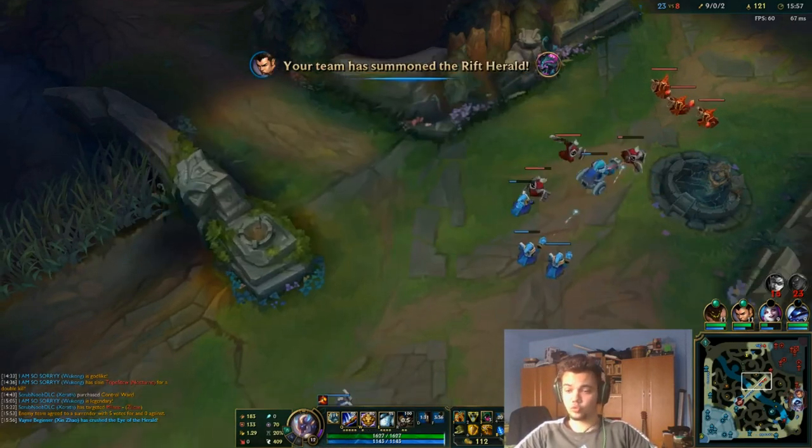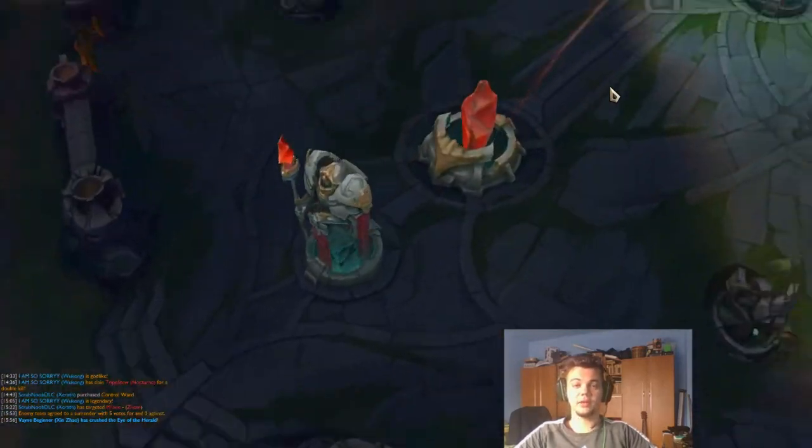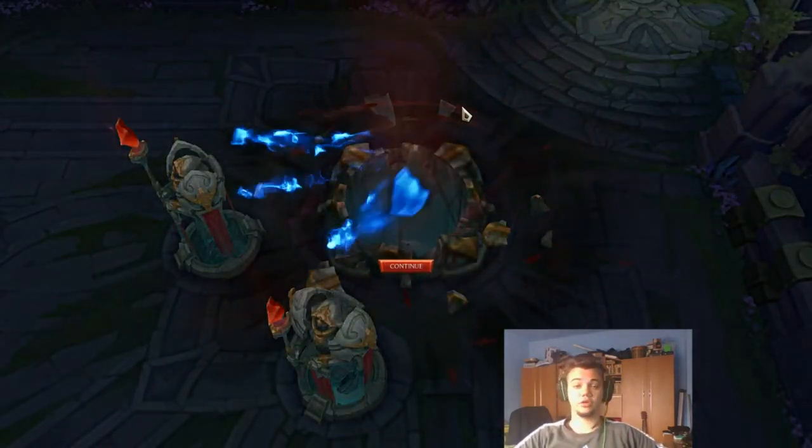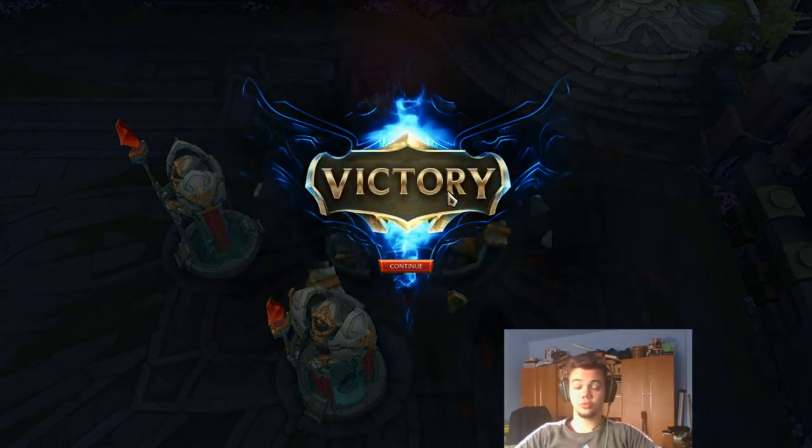Now I want to be a little more tanky so I'm going for Death's Dance, because it's an extremely strong item. You're sort of an assassin-bruiser with Wukong, especially if you're ahead. Wukong has maybe one of the best level 2 trades in the game. That's how you play Wukong — that's how you do the micro. On the macro you can roam, find objectives, use your ult properly and kill targets.